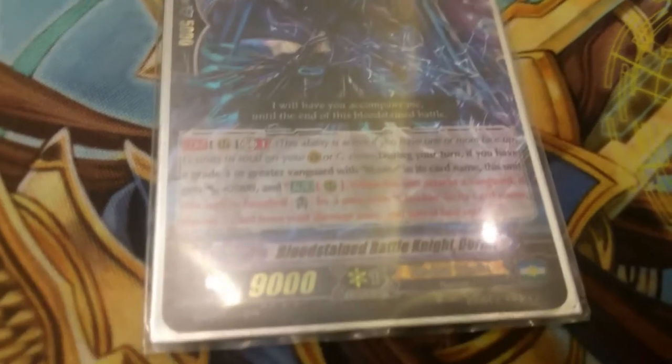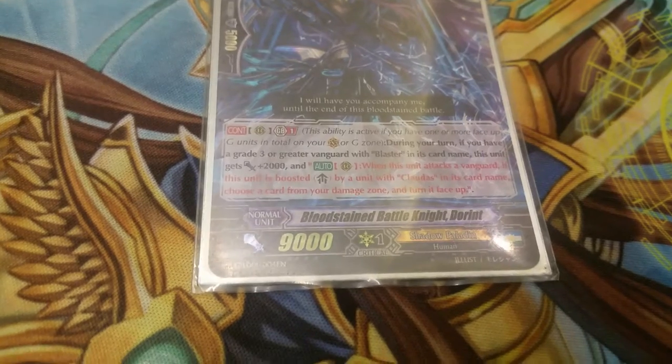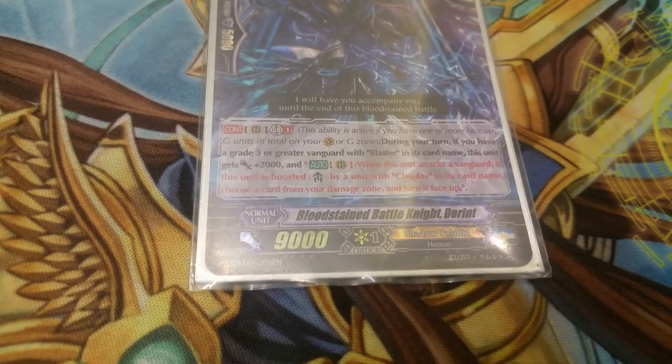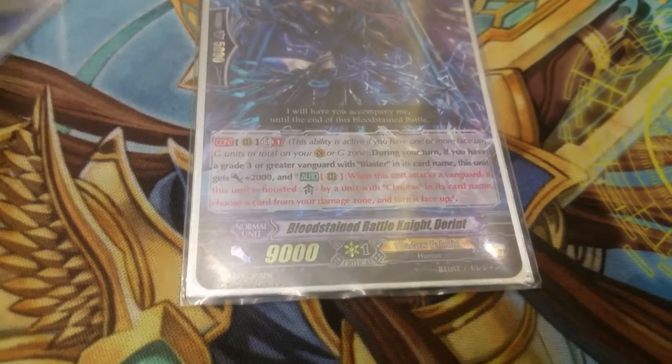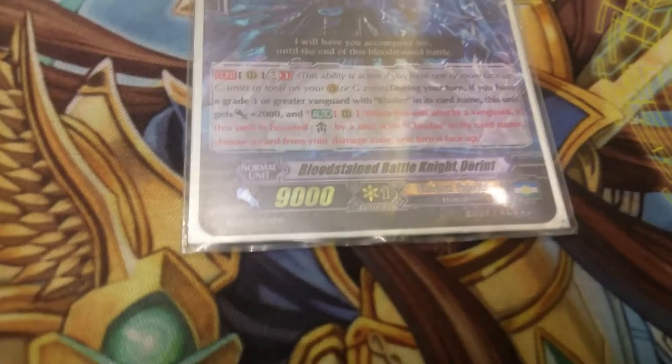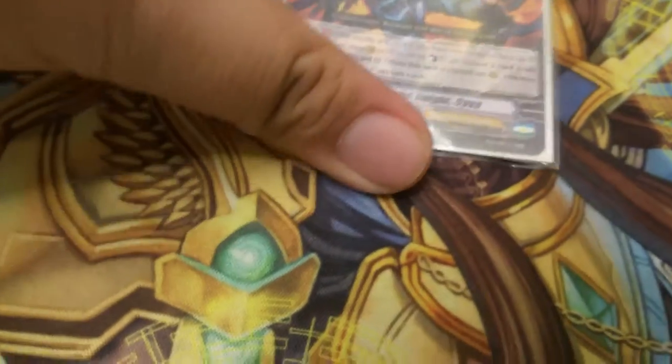Dorant — during your turn, if you have a grade three or greater vanguard with Blaster in its name, this unit gets plus two thousand. And when this unit is boosted by a unit with Claudas in its card name, choose one card from your damage zone and turn it face up.